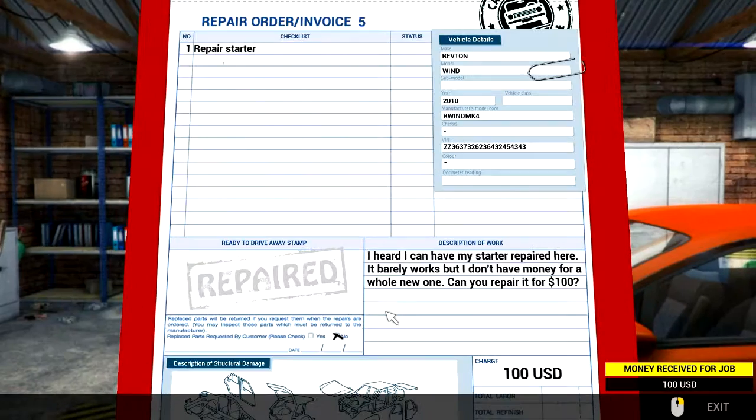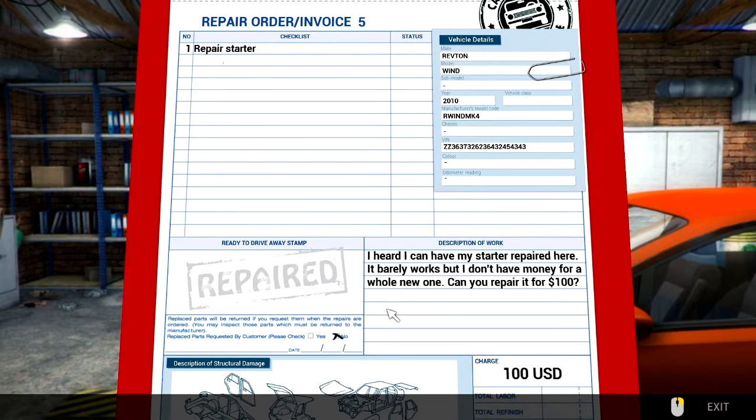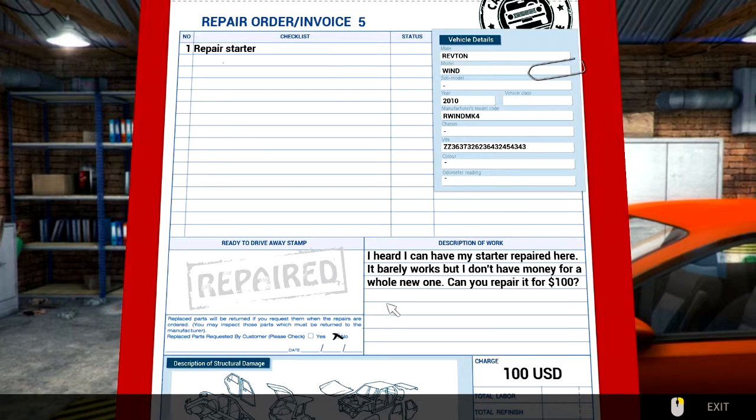Click repair, yeah. Common computer — okay, next order. We'll do a couple more and then take a break. Thank you. Repair starter — I heard I can have my starter repaired here, it barely works but I don't have any money for a whole new one. Can you repair it? A hundred dollars — yes.